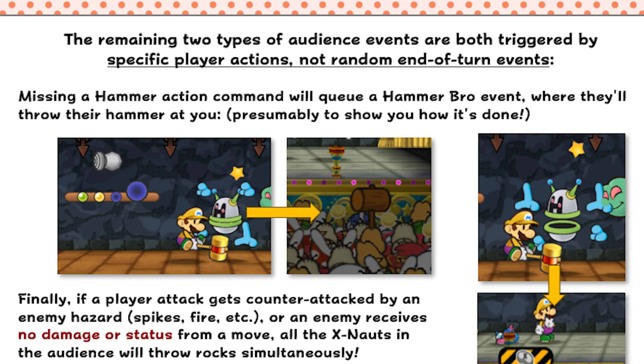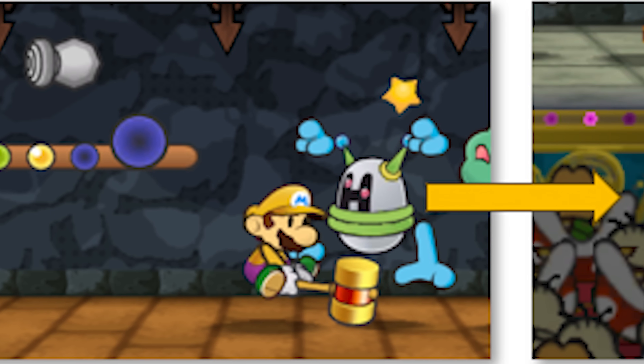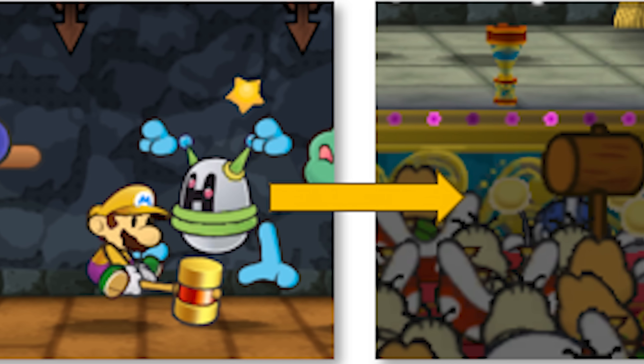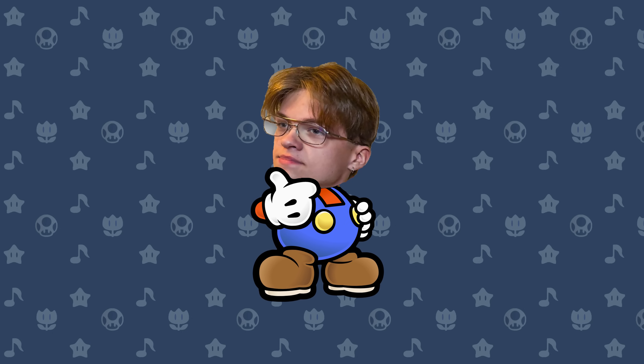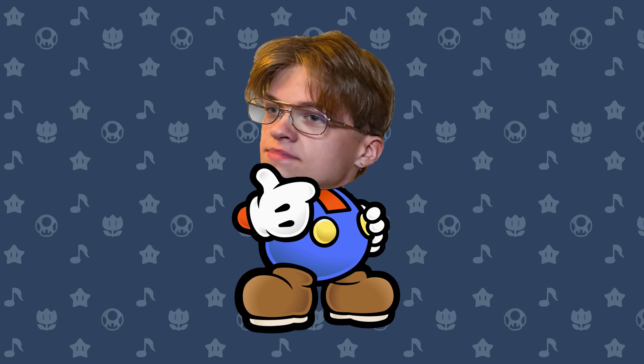Funnily enough, Hammer Bros are the only other audience member that has an event triggered by a specific scenario and not just RNG. They will throw hammers at you whenever you fail a hammer attack, in order to properly show you how to manhandle a hammer handle. This is probably why it seems so rare compared to every other event in the game — because realistically, hammer is super easy to use, it's way worse than jump, and Hammer Bros aren't super common in the audience anyways. This is another point where I'm sure there's more instances of fake randomness throughout the game, but I can't remember any of them off the top of my head. But that's why I said I'll probably make a Part 2 eventually.